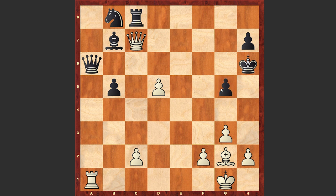In case of fxg6, white is already winning black's queen with the check. That's why black resigned at this point. If here, you can just give a check and then win the black queen. So that's it, dear chess lovers — hope you enjoyed the game.